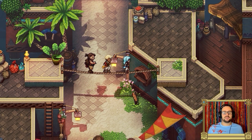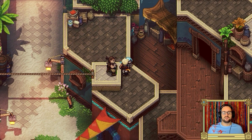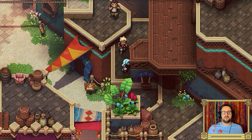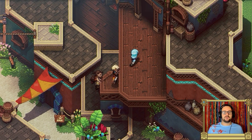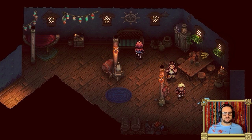We're in the port town of Brisk. You just cross over this rope and do some parkour, jump your way up to this platform, go through this person's really strangely shaped house, and follow through to the other side.